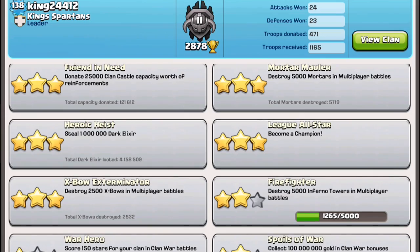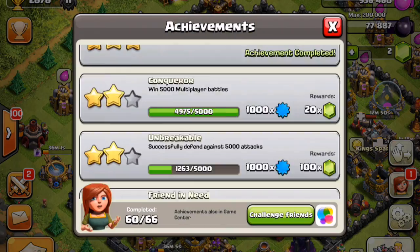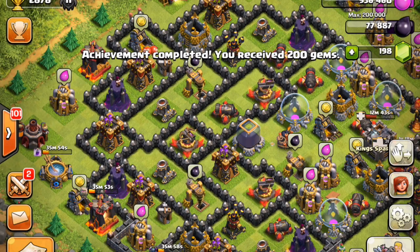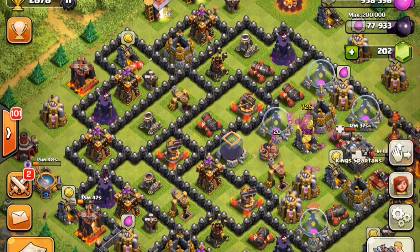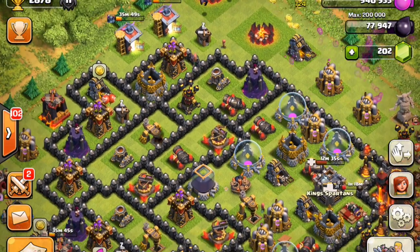Alright, so we do have a couple things we're working on. Let's go right to this — 200 gems for Expo Exterminator. That means I destroyed 2,500 Expos in multiplayer battles. That's insane — a nice free 200 gems, definitely definitely worth it, and a big appreciation for that.